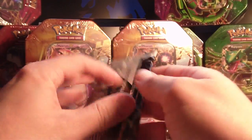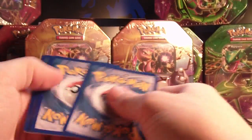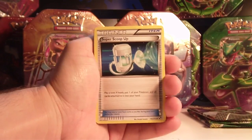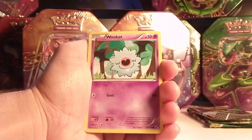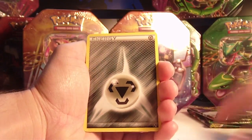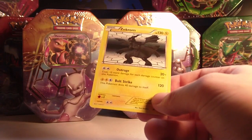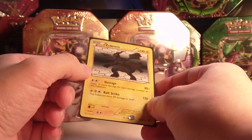Pack number one is Black and White. We have a Super Scoop Up, a little Mewtwo promo, Clang, common Zubat, Oshawott, Scraggy, Switch, and Metal Energy. The reverse is a rare Darmanitan, and the rare is a holo Zekrom. Very cool. Now of course I've already finished this set, so anything I pull here will be doubles — same with Emerging Powers, actually. But I got a holo.